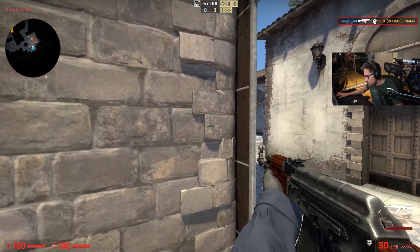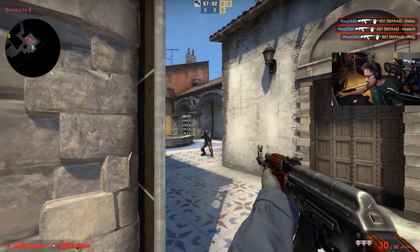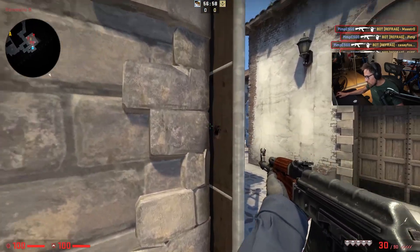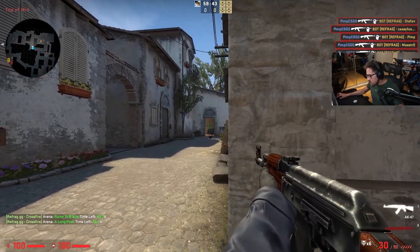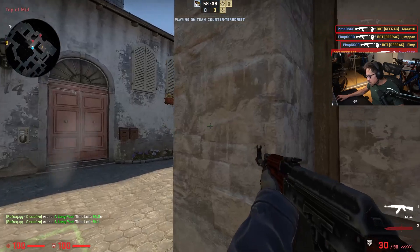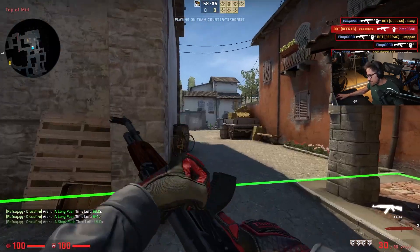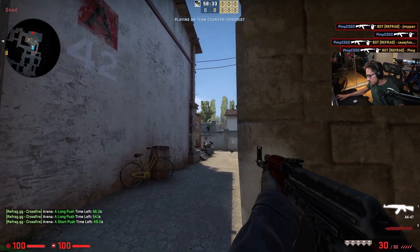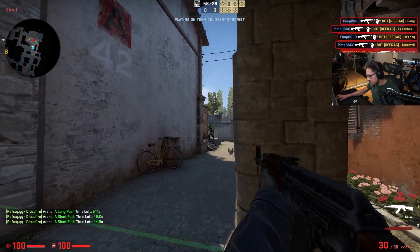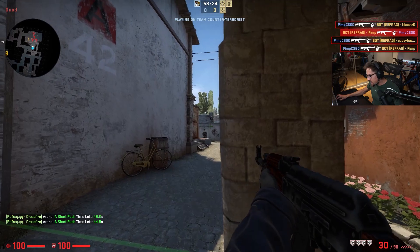It looks like this. If I have a bot looking at me right here, I'm trying to isolate the duels — instead of being exposed to two bots at the same time, I want to isolate them one at a time. I want to use the wall right here to go back and forth, take one duel at a time. Crossfire teaches you deliberately how to use your positioning to only take one fight at a time because it can be very tough to take two bots simultaneously. If I'm exposed to two bots, you have to be very precise. Instead, you can use that little brick to isolate each fight one by one.